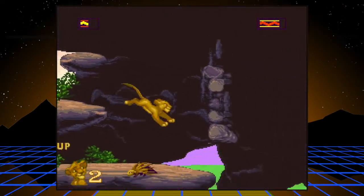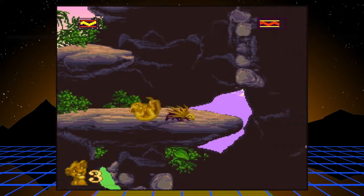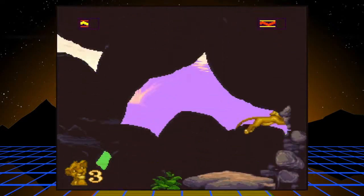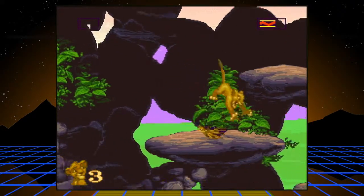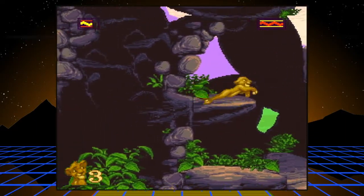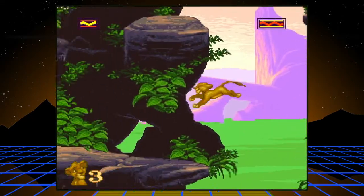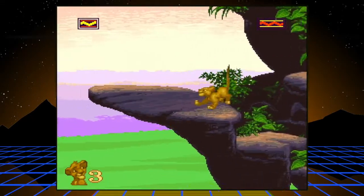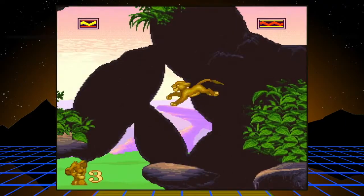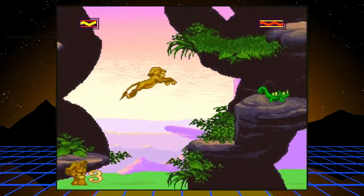This little hidden area down here has a one-up. You can knock these guys over instead of roaring by rolling — you roll by running and pushing down. That can come in handy mostly against the porcupines. That was a continue if you need it, but I'll attempt to not need any. You're basically just climbing up Pride Rock. Now you've got that checkpoint.